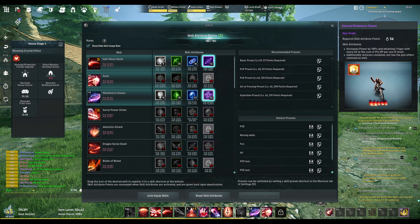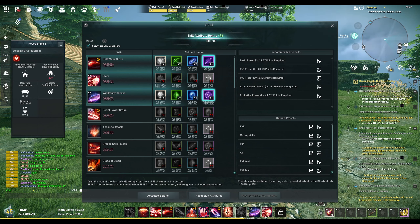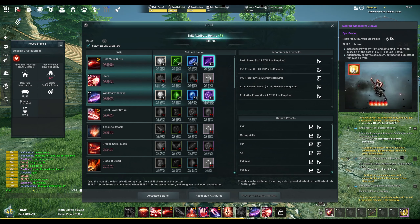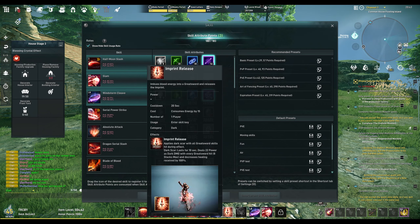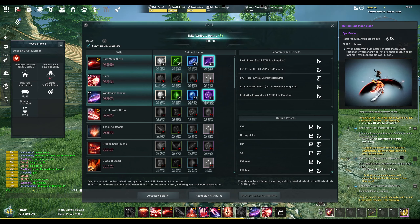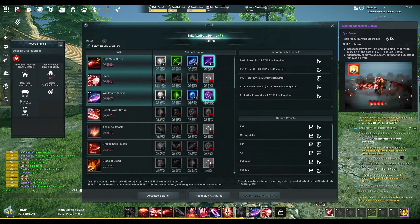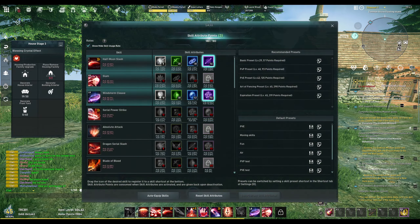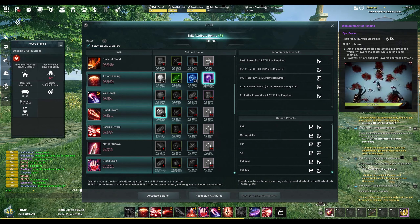The other skill is Windstorm Cleave - the spin-to-win type of deal where you can spin indefinitely if you have the HP build. This build is based on your imprint, which is your dark magic. Once you use your imprint, you want Windstorm Cleave up as much as possible, since it deals base damage plus dark magic damage - essentially doubling your attack.